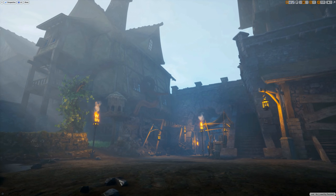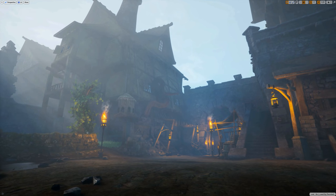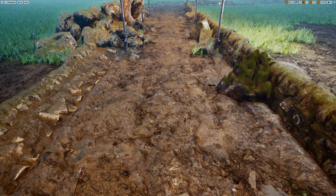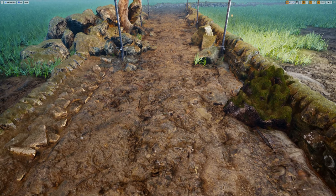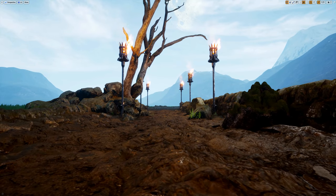Before moving on, I want to mention that this month we updated our landscape material to allow for the use of tessellation. This allows us to make the ground that you walk on look more 3D and realistic. I wanted to mention this because not only is it a cool feature by itself, but it also ties into the next part of this devlog.